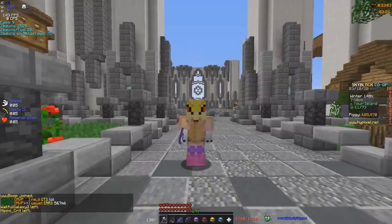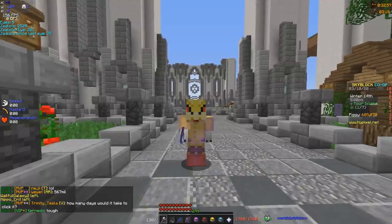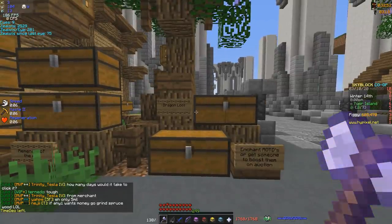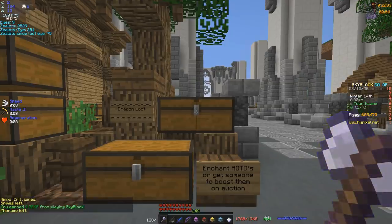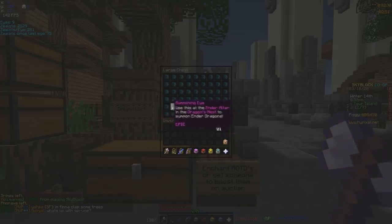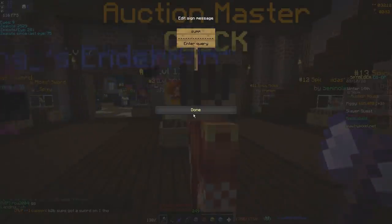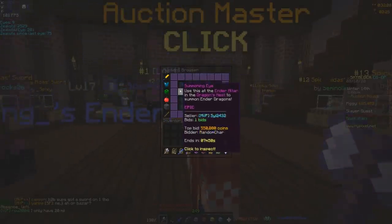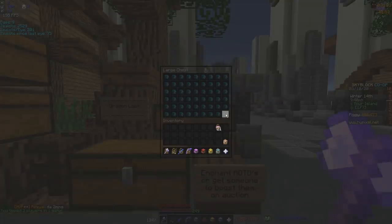Anyways, that basically wraps up this video. But I do want to show off something because I kind of want to get back into dragons. Yesterday during the stock market update, people were so worried about trying to make money with those stocks that the actual auction house crashed. I somehow managed to get a full dub of summoning eyes for 500k each. Now if we go over to this auction master and look up summoning eyes, the prices have raised and I have saved a bunch of money. God bless this update. We also had a greater backpack of summoning eyes, so that's a total of 72 summoning eyes that I bought for 500k each.